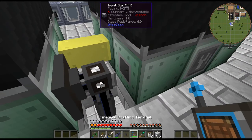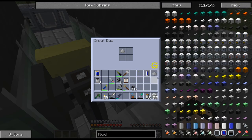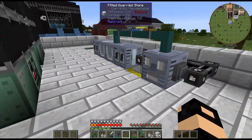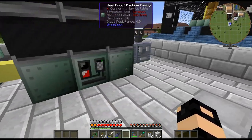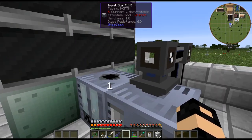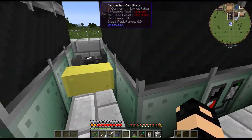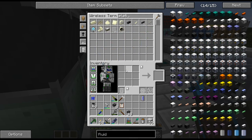Alright, so there is the export bus. Saltpeter goes in there, leech dust goes in there. Is that all I have? I thought I had more of that. Platinum residue — I may not have had a whole lot of that stuff taken care of.